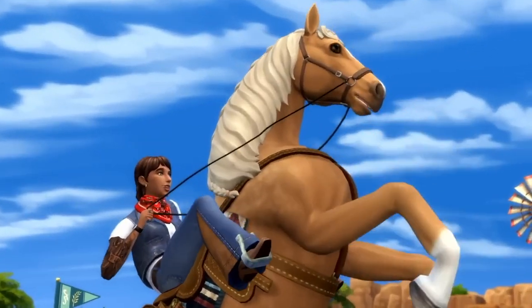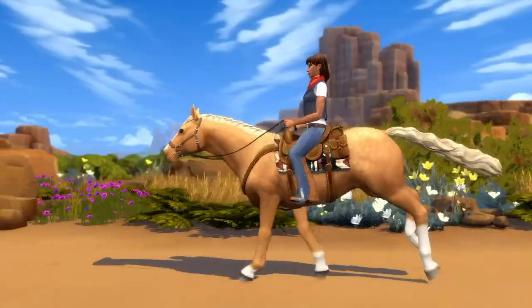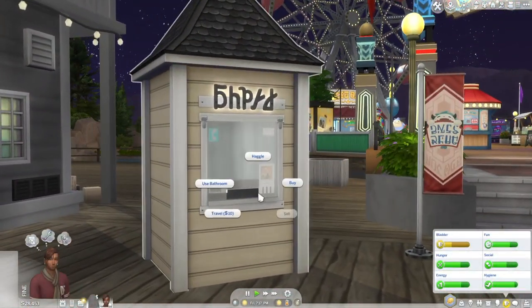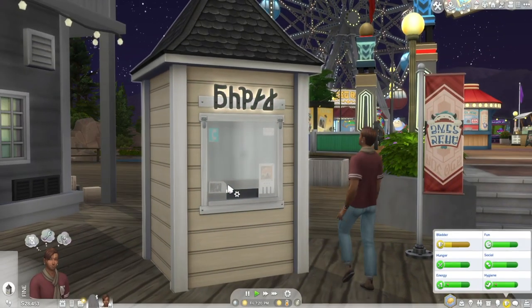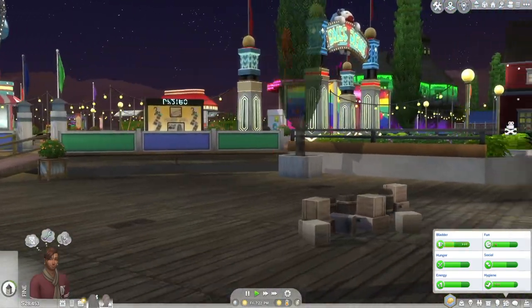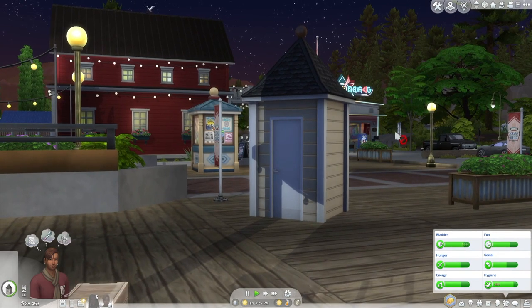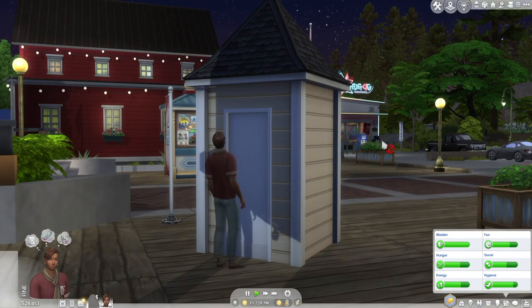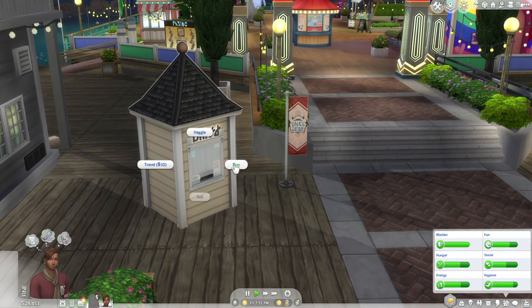Now imagine your sim is riding their horse but their bladder motive is really low and there's no washroom nearby. Well, the Dragon Shop Community Kiosk, also by Ravasheen, could come to your rescue! This is easily one of my favorite creations by Ravasheen — it's so useful. It does have a gender-neutral washroom that your sim just disappears into. Especially if you use the tool mod, you could place these around Chestnut Ridge, not just on your lots but outside in the public space too.